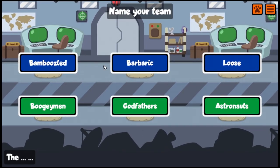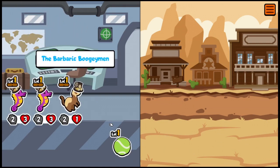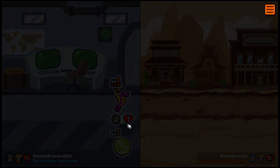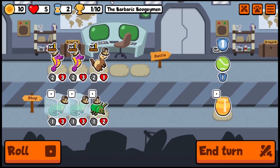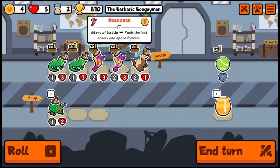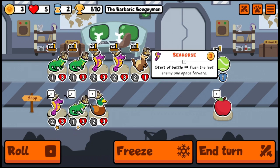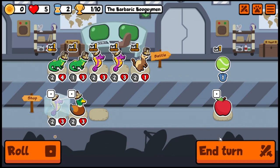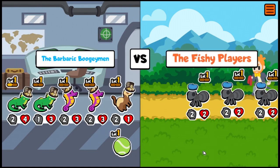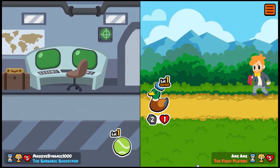Let's be the Barbaric Boogeymen and see what we get into. We've got a similar team so we're going to draw — oh, we won! Early wins are always a good thing. If we do two iguanas and two seahorses that should help us. We'll take an iguana here and hold on to the seahorse. I think we're going to end up winning this one because of the double-double with the tennis ball, although they've got ants — ants are tough.